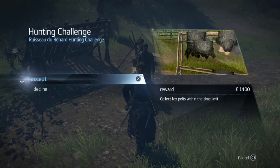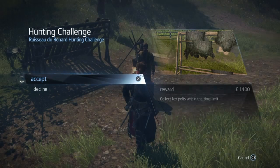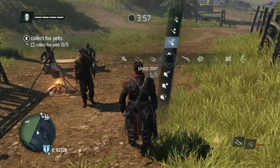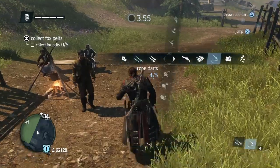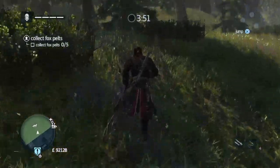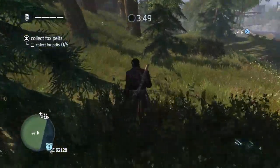So once again we're going to use our rope dart, once again we're going to go hunting. This one is Fox's. Funny enough, there's a place called Fox's Stream — I suppose that's not unusual. So I run around the green area and get the foxes. One shot with a rope dart is enough to finish them.